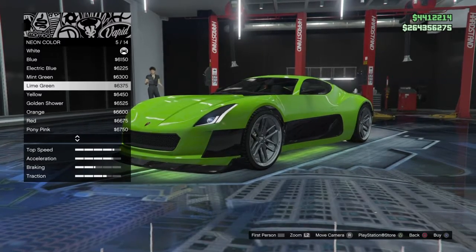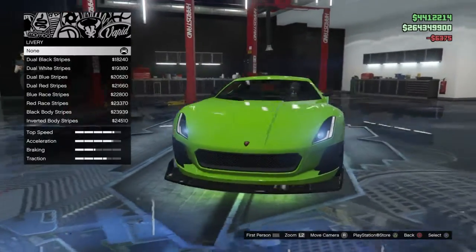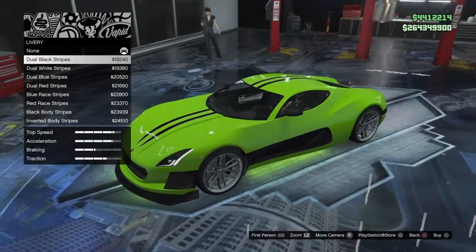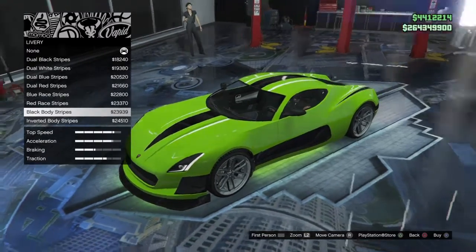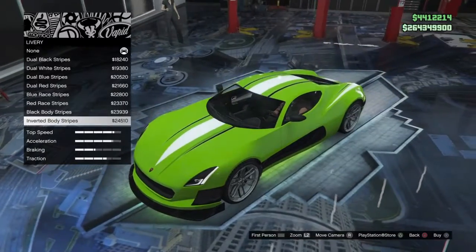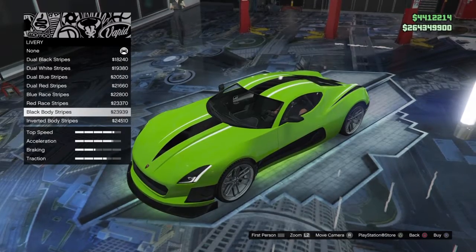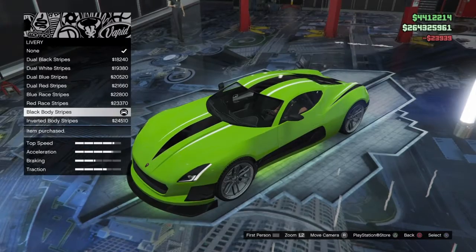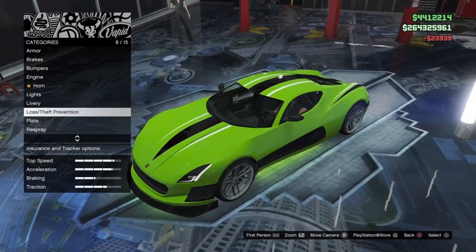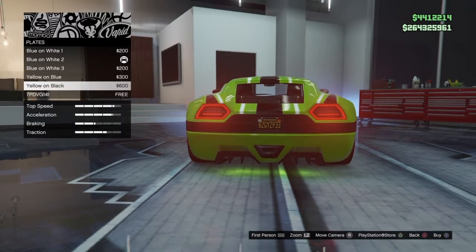Lime green car with lime green neon lights — overall if you're looking at this car right now, it is freaking sweet looking. Then I saw they had liveries — I was thinking that'd be good, but it's really just pin striping with different layers. I kind of liked this one though — the black body stripes look great, another $23,000–$24,000, just slap it on the bill. The lime green really sets it off.